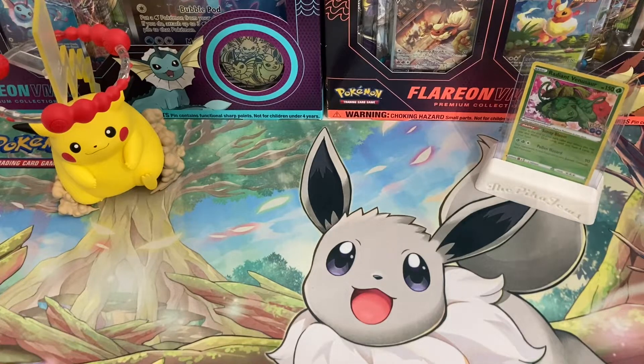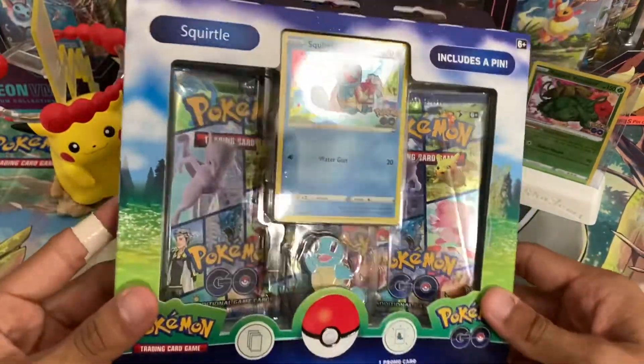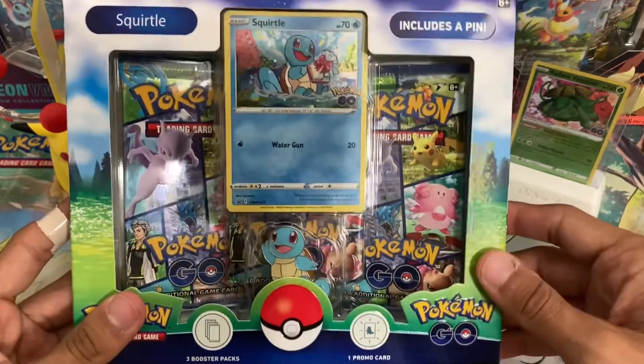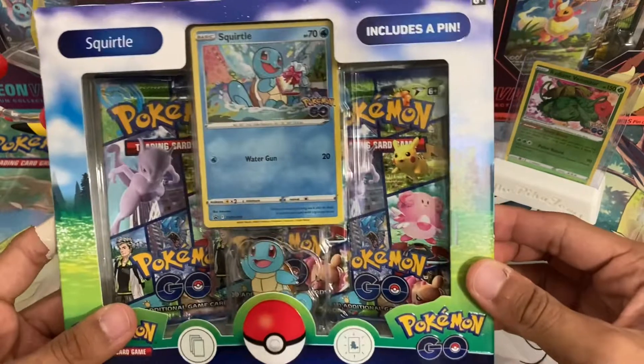What is up YouTube? Welcome back to yet another Pokemon Go TCG unboxing video. Today we'll be opening up the Squirtle box. Saving the best for last — Squirtle is my favorite by far, and it's probably the last Pokemon Go pack unboxing we're going to be doing for a little while. So let's get right into it.